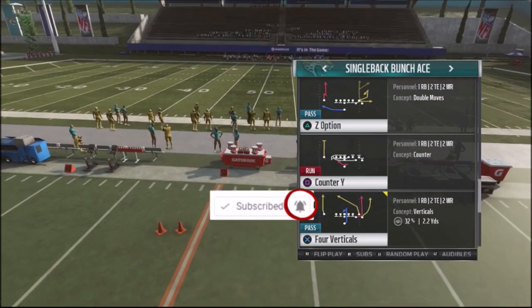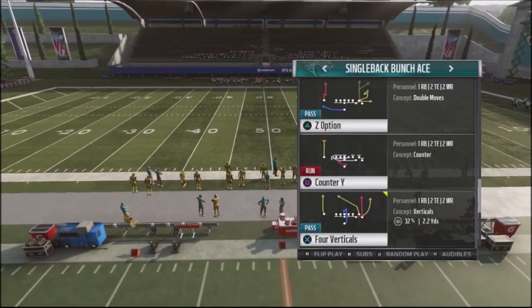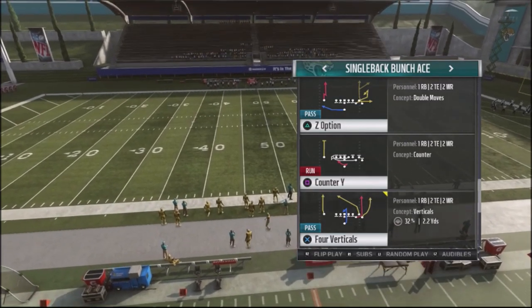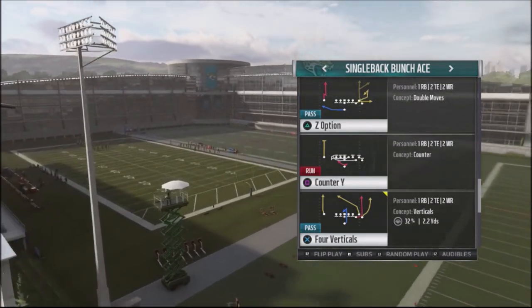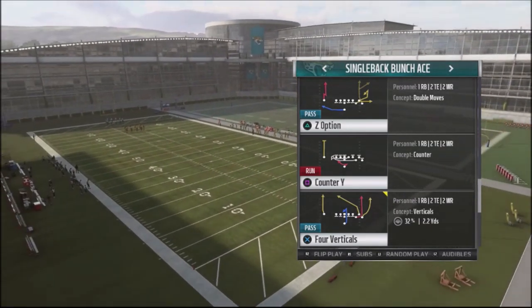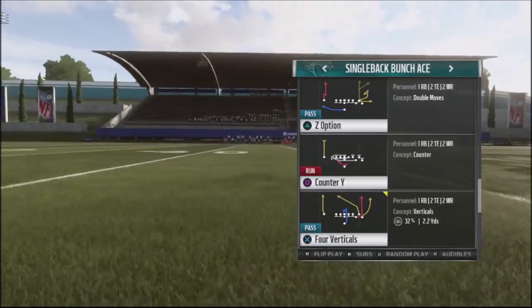I want to jump into four verticals, which is one of the base plays out of the single back bunch ace or single back bunch — it doesn't matter whether it's base or regular bunch. Four verticals is a play you should have access to in pretty much every single playbook; it's a very common play. We're going to take a look at four verticals and use a pro tip you can use to get more touchdowns in the red zone.